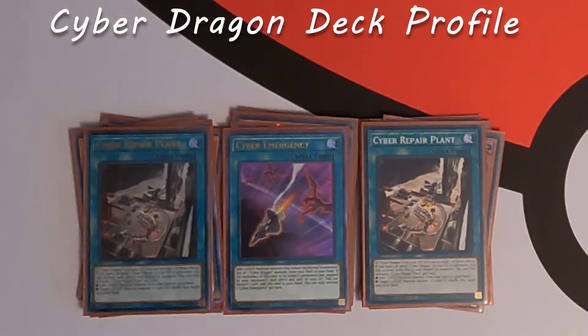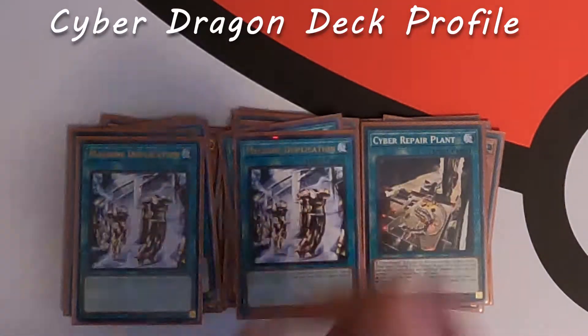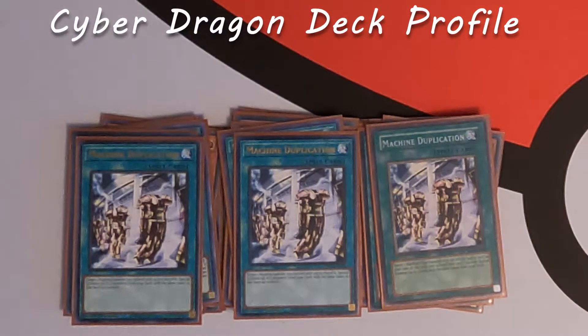Other than Cyber Emergency, the next most important spell is Machine Duplication — we play three because Machine Duplication plus Core, or Machine Duplication plus Herz in hand, is full combo. You want to max out on those to increase your odds of getting that. What this does is allow you to target Core or Herz on the field and special summon two Cyber Dragons from your deck. You essentially end up with three monsters on board almost immediately, and then you can go into your extra deck plays and really start building up your board.